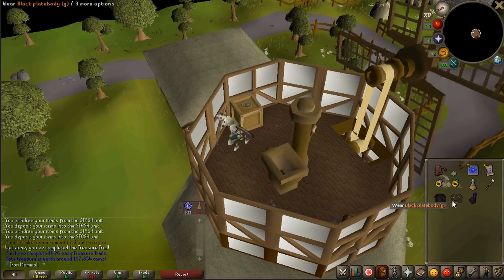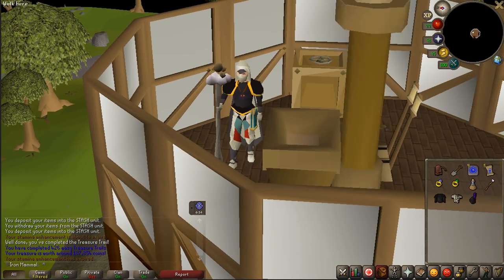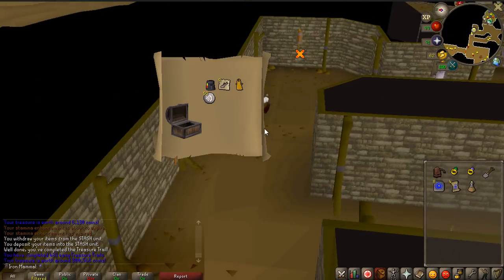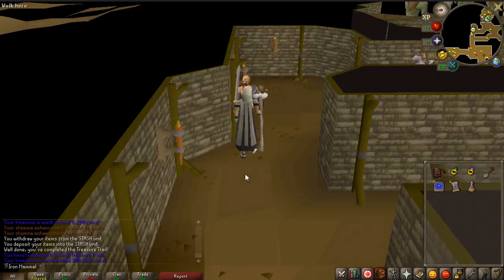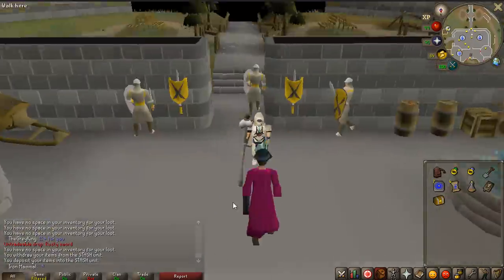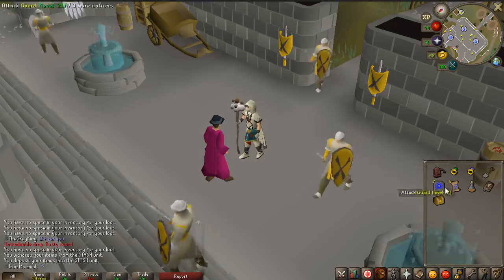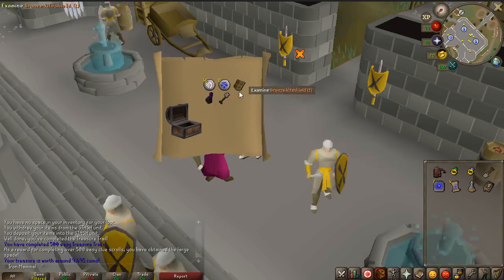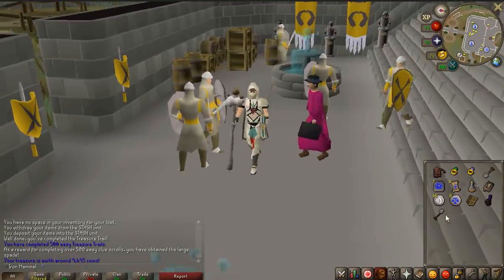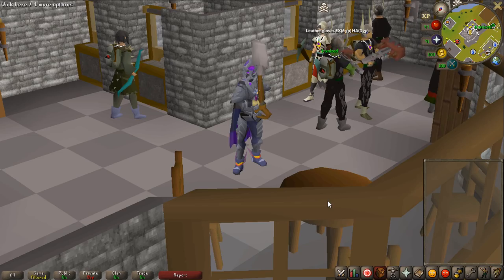When the camera moves you can see your eyes for a split second and it's kind of creepy — classic beautiful fashion-scape item. We got the black plate body G, I do already have one of these, but this will forever be one of my favorite items in the game. This is going to be my 500th easy clue — we didn't get flared trousers, but we got a bronze kite T and a large spade, which is the reward you get after your 500th easy clue. Fashion-scape 101.